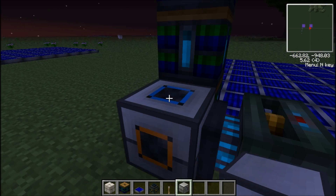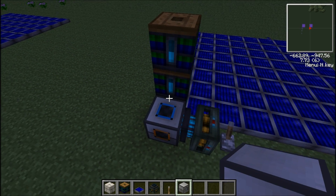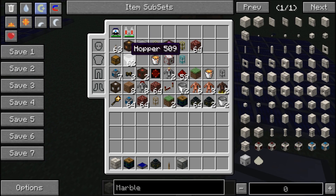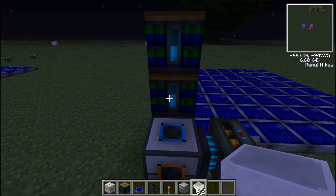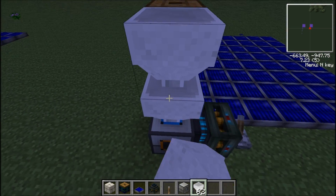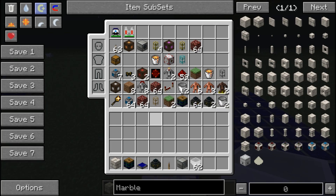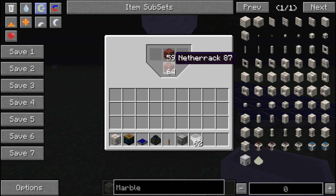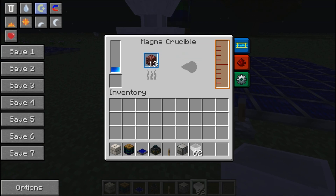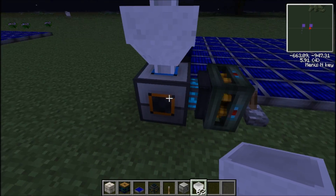Oh, I haven't got any netherrack. So for that next bit, you'll want to get as many hoppers as you like — I'm just going to use 3 as an example — but you can have as many as you have netherrack. Take these and fill up all the hoppers with netherrack, and that will feed into the magma crucible ready to be turned into lava.